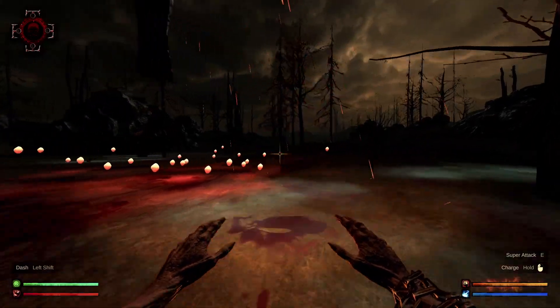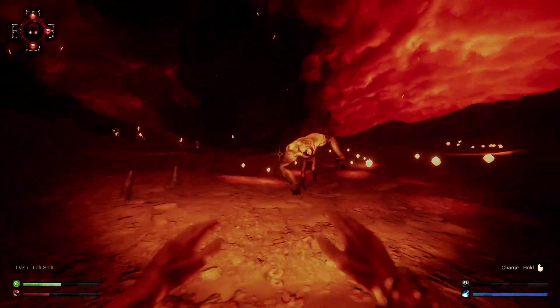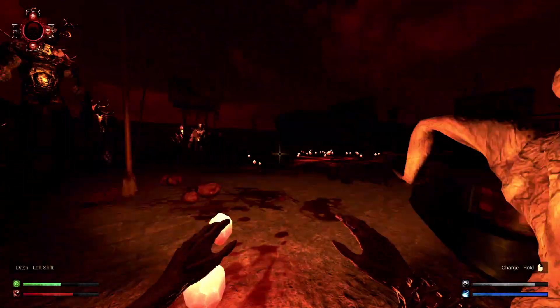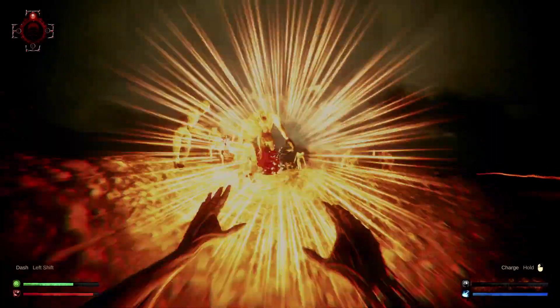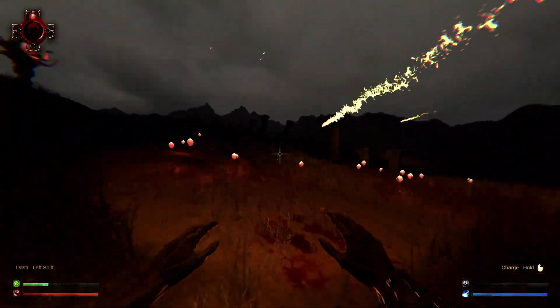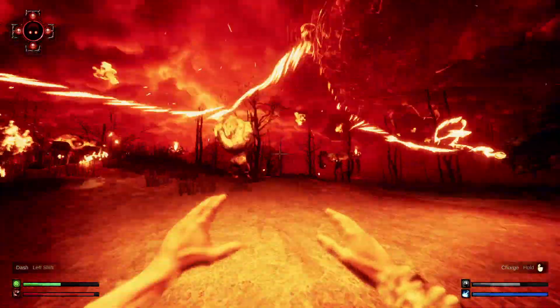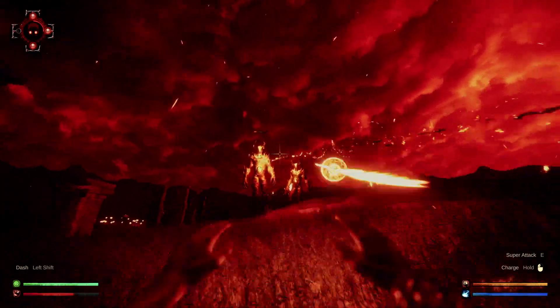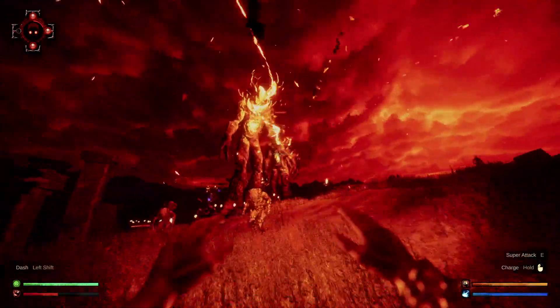The most important thing to remember while you're in the middle of your blood frenzy is to collect the orange souls dropped by your enemies. Souls serve many purposes — they'll restore your health, charge your special attack, but most importantly, they'll charge that fun-looking circular meter in the upper left. When you collect enough souls to fill that up, you enter a rage mode that increases your attack power and speed, letting you decimate even the toughest enemies in a matter of seconds.